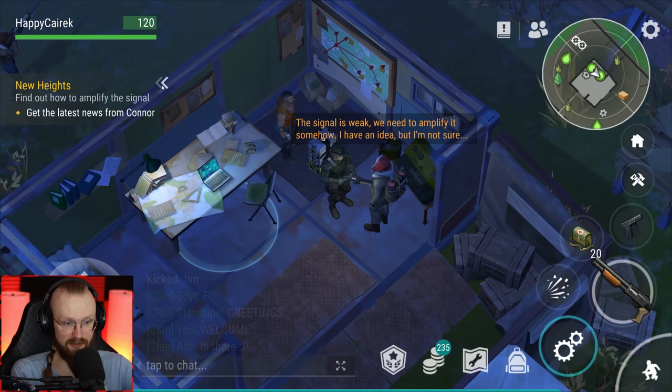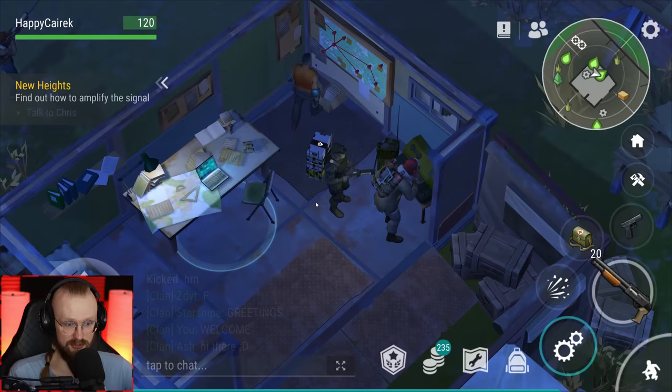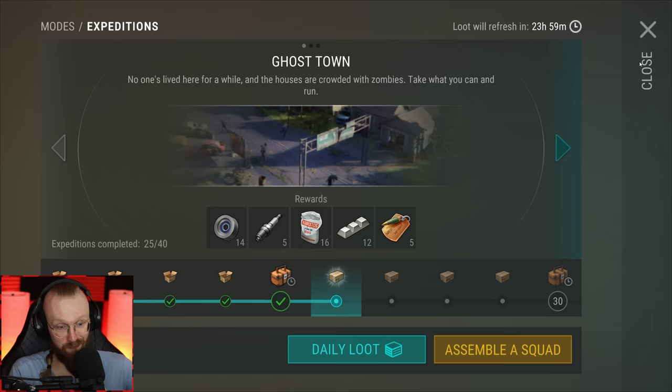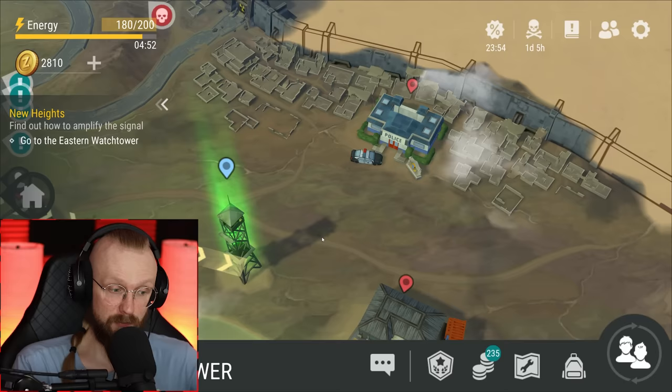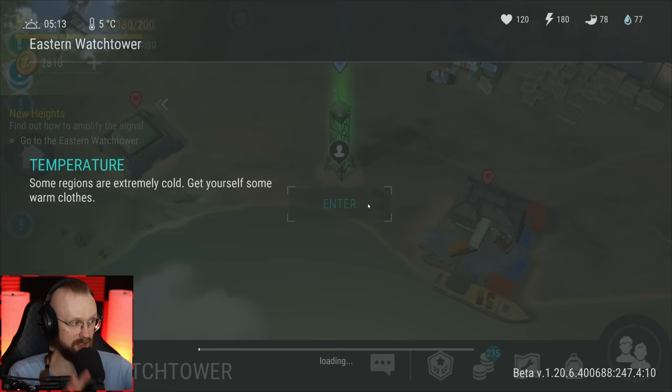Chris says: 'I can pick up that darn signal. The radio tower should amplify it, but I'll have to work some magic. I'll need some time. Let's meet by the tower in the east.' So let's talk to Chris. I'm pretty certain we need to finish these tasks before we go to the transportation hub. Let's also go to expeditions and claim our daily loot. We need to go to this eastern watchtower. I'm also very curious — how do we unlock this location? You probably need to assemble the eastern watchtower to unlock the transport hub as well.